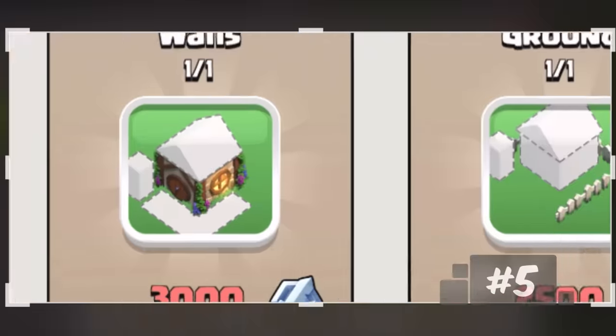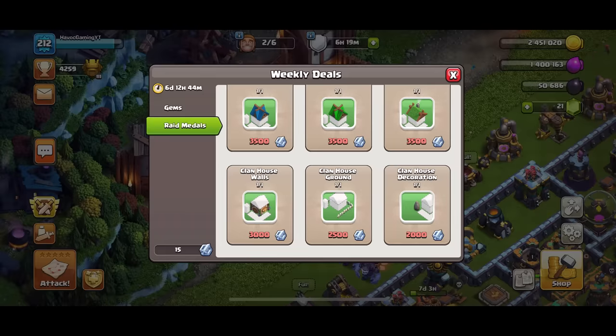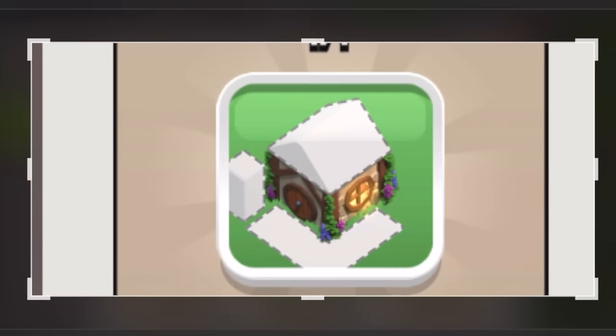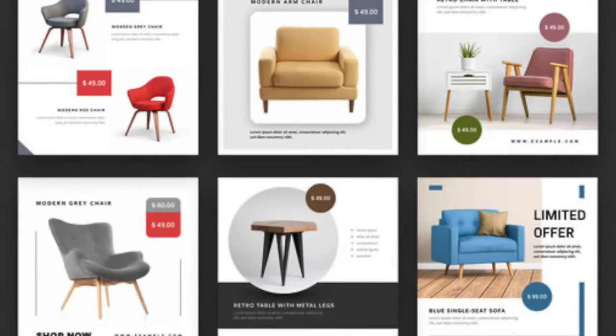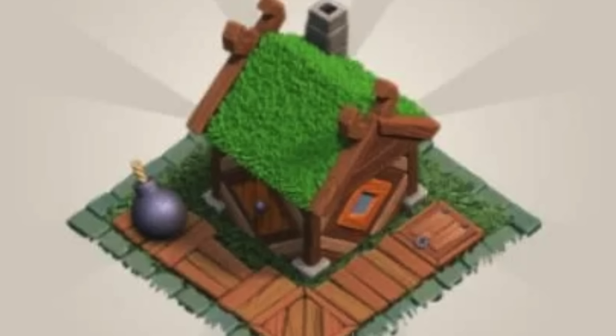Took a screenshot of the clown house decor cause it's small as hell and I can't see. Got me out here looking like my grandma. No offense grandma. The only way I can see it is if I take a picture and zoom in on it. I would imagine this is worse on a smaller phone. It's like flipping through a furniture catalog for ants. They need to give us some kind of preview so we can see it a little bigger.